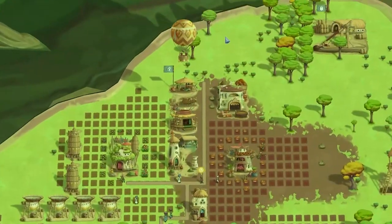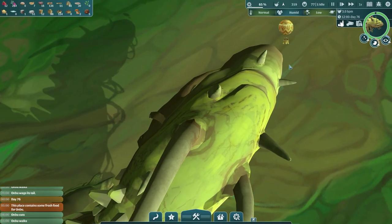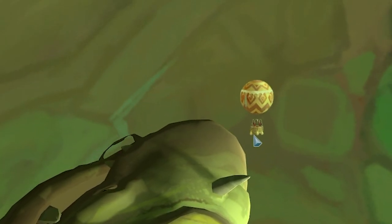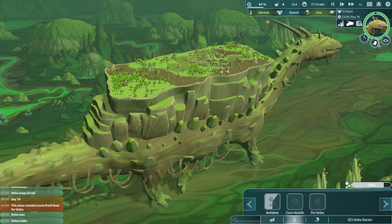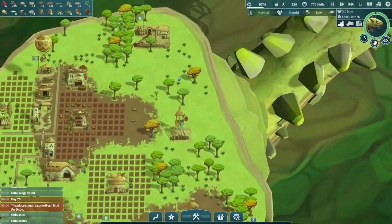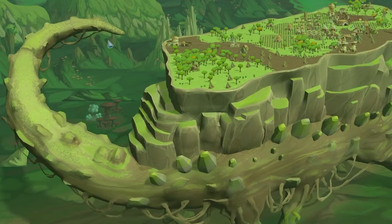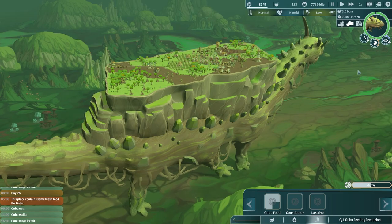I'm going to send the Ombu doctors to send the antidote because the Ombu poison level is still pretty high. You can see them in the balloon - they've just taken off. They float over to his head and drop it in his mouth. I'm going to trebuchet a bit more food into his mouth - he's catching it. I love that his tail curls up when he catches.